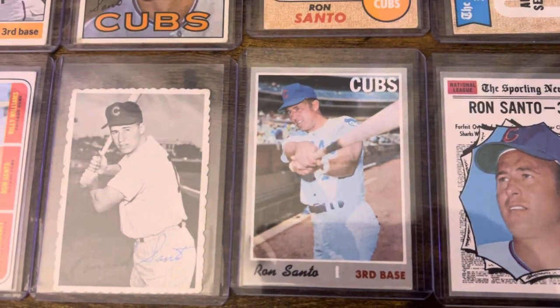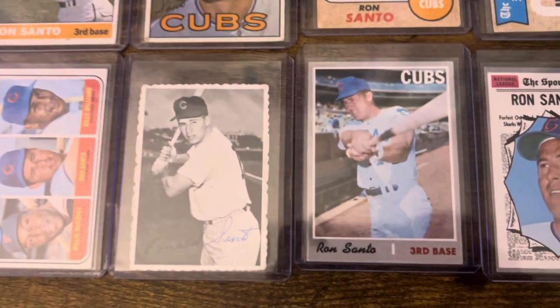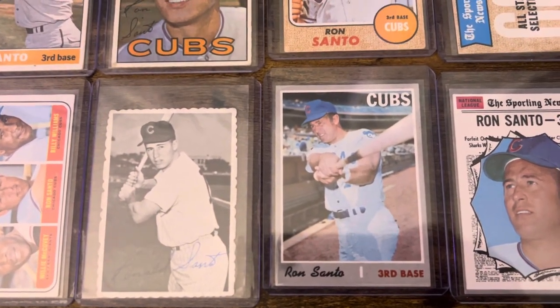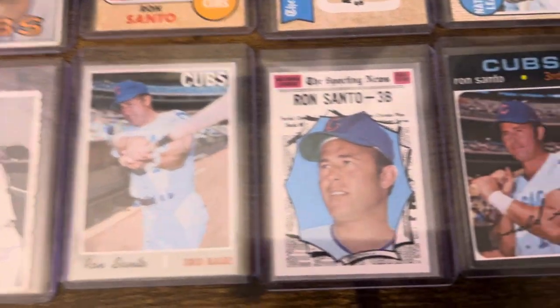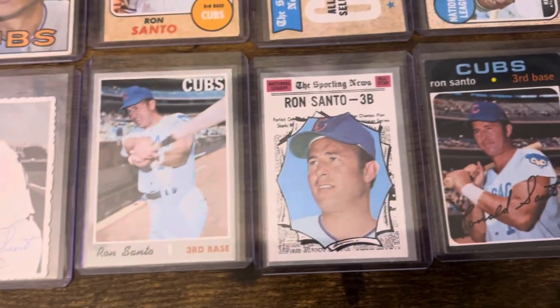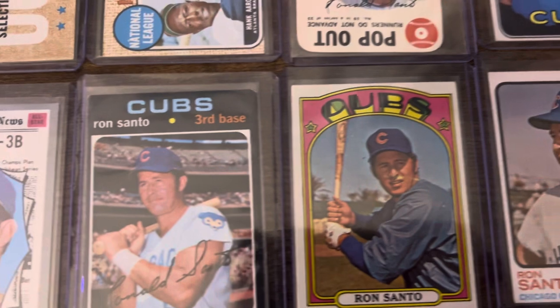That one actually was probably the hardest one to get, and the one I waited for the longest. The 71 — I believe that's a high-number short print, so that was a little bit harder to come by. Then of course the All-Star — I'm sorry, that was 70. There's 71. And the 72.